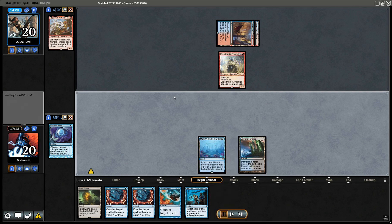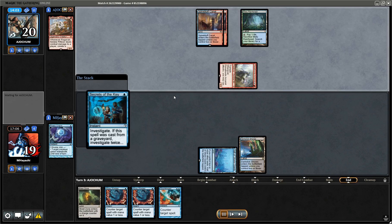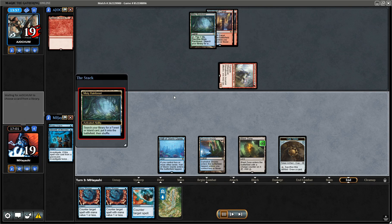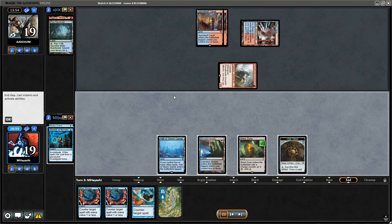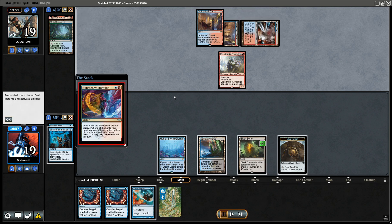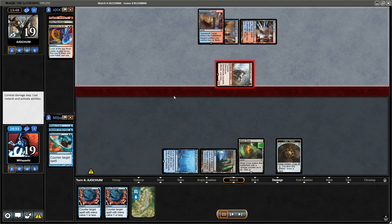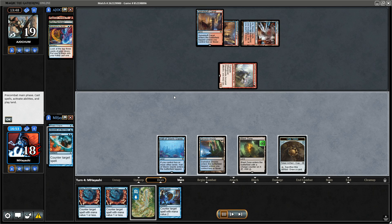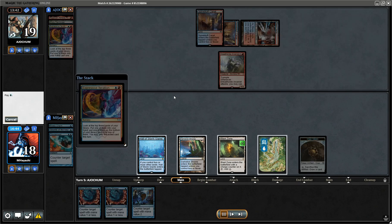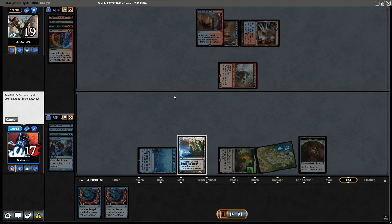If there was ever a comeback card it's this one. Secrets of the Key — I think we want to counter this because the more we keep them locked on no cantrips, the less likely they can recover. Now Spell Snare for one — that is pretty much what we were gunning for.